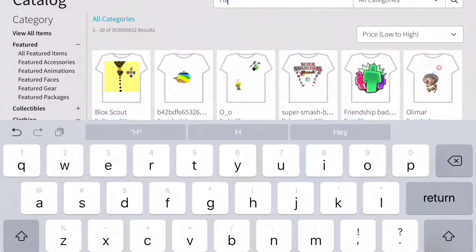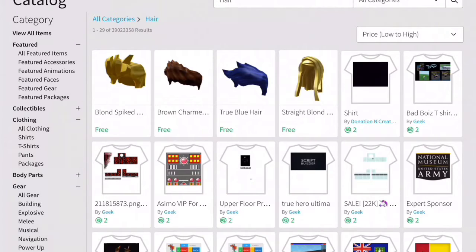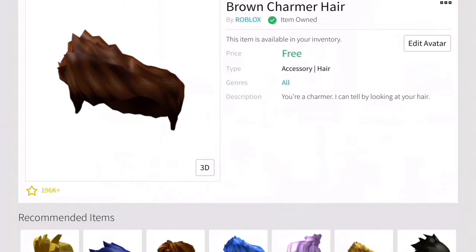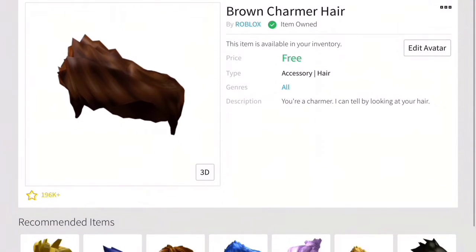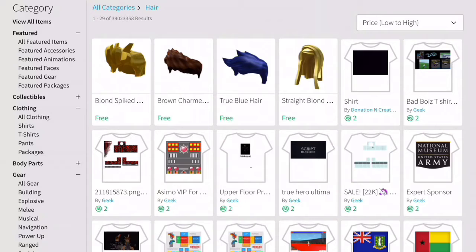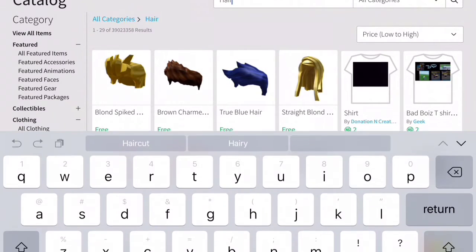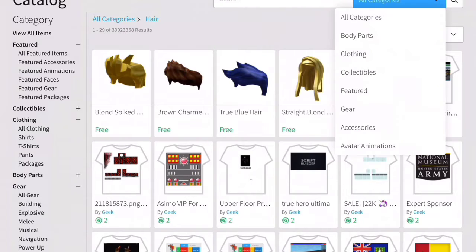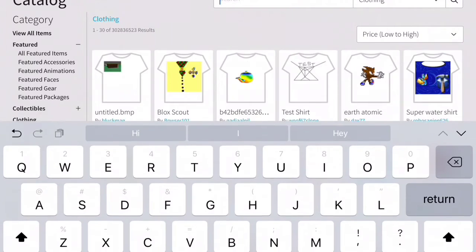Then you're gonna go to Hair. I think you should do the True Blue hair or the Brown Charmer hair. I like the yellow hair as well, but I like the Brown Charmer and the blue the most.